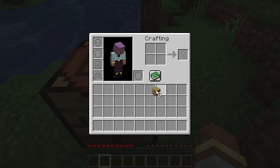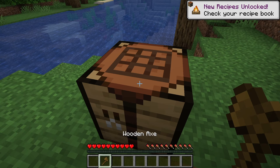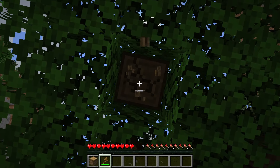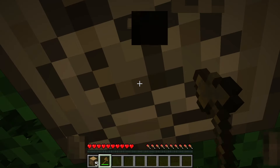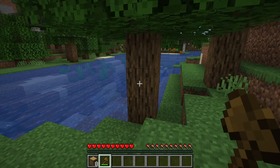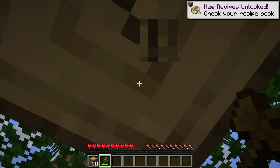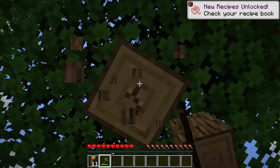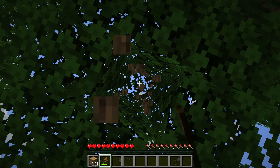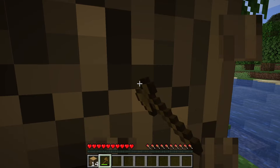Got ourselves a nice crafting table, gonna build an axe — this will help us gather some wood a lot faster. I haven't played Minecraft on the computer in a very long time. You can't go wrong with the Java edition, and it is actually on sale right now for those of you that wanted to pick it up — it's $15, half off. If you get it on mobile it's even cheaper, about 70% off, only like $7.